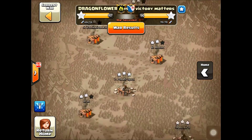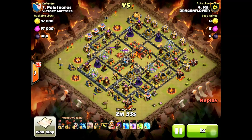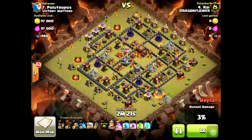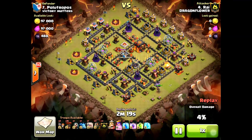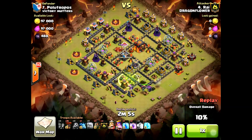This next attack is one of our Town Hall 10 three-stars by Rye on their number seven. It's a really nice golem-lava attack. He's going to try to get the inferno, air defense, queen, and clan castle troops coming from the bottom with a few golems. He starts by deploying one golem and his queen behind it, holding his second golem and king for a little bit until his queen starts to break into the base. Then the second golem and a wizard go down to help with the funneling.